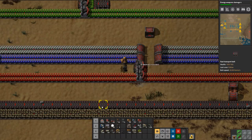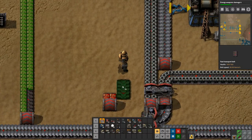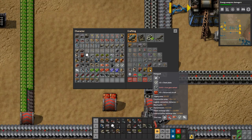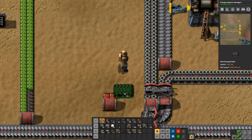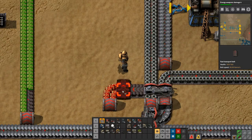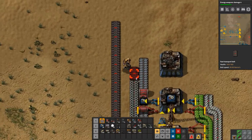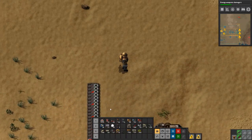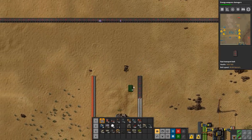We'll stick this in there and come up. We actually don't need them on both sides of the belt — let's just double check. We need 45 of each, so I think we're going to put these on the same belt as the iron gear wheels. Let's get these up here and then we'll hook in the iron gear wheels just by doing like this, because we do have more stuff that we need to make out this way.